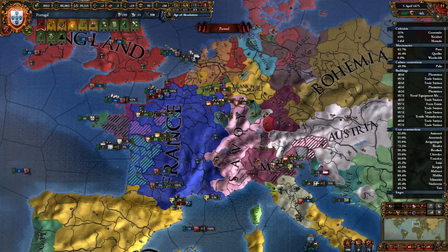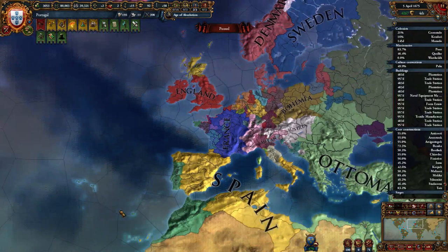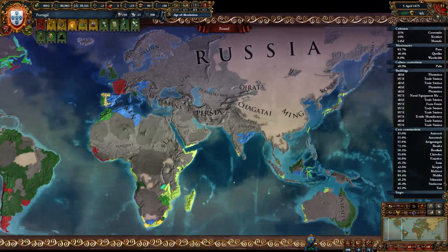Hello and welcome back to Europa Universalis 4. I am Lord Forwands here as the mighty Portuguese Empire. Considering people wanted to see it, this is roughly what we look like.